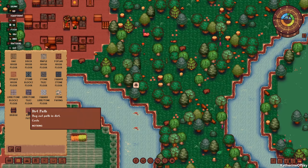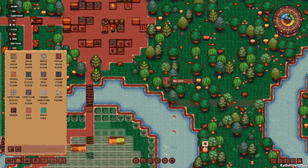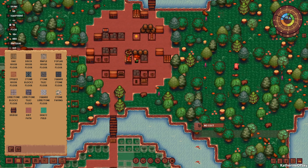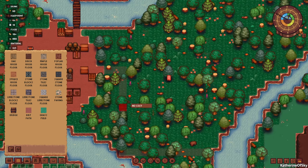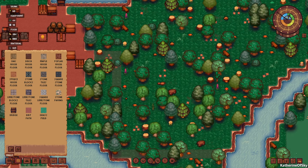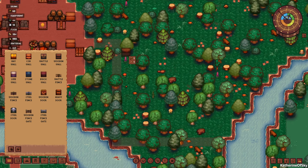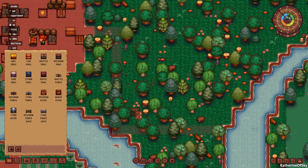Let's do a dirt path maybe leading this way. And then we can put maybe the lord's house here — that would be my house. So I'm going to just start with walls here. We're going to go with wooden walls because that is the material we actually have right now, we don't have any others.